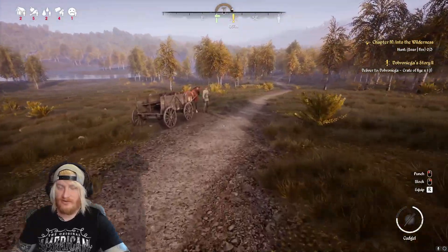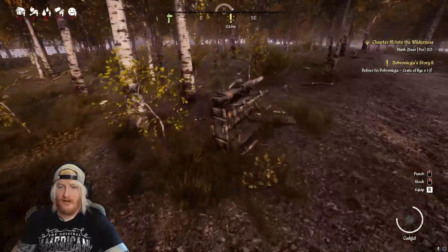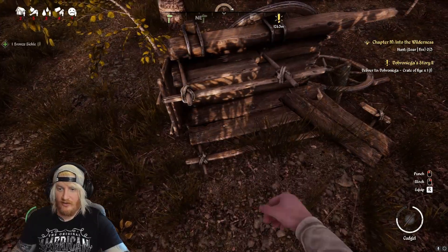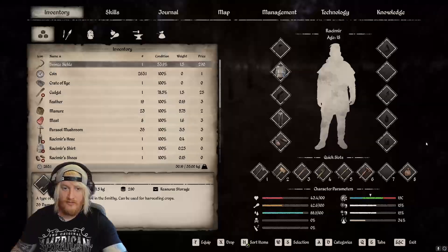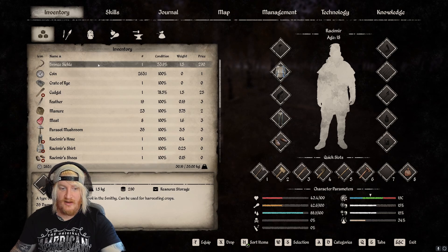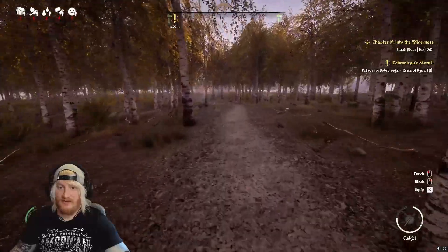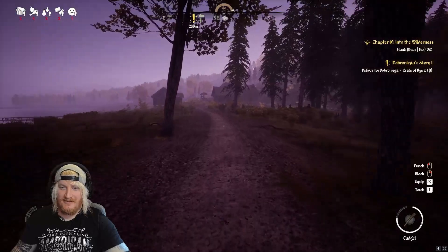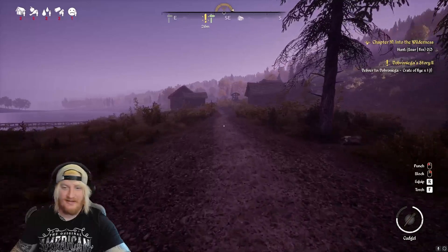I'd love to taxi home, but it's just so damn expensive — I'm just going to run. I've turned over a cart here — sometimes you find some stuff. A bronze sickle! Price is $290 — harvesting crops. We've got the manure, we've got the seeds, we've got a bag. Look at this now — just bumping into this massive village before you get to the actual village. And it's all mine — that's awesome.